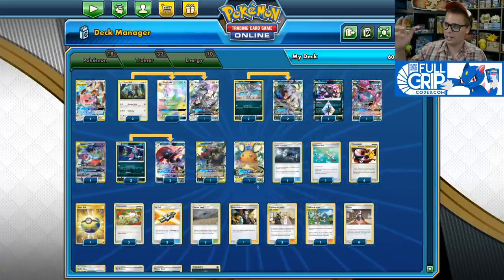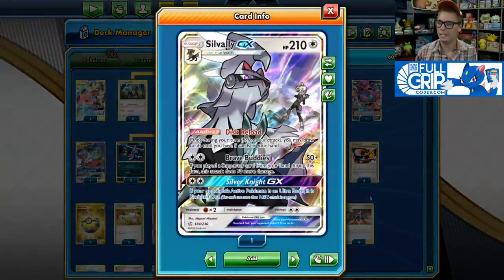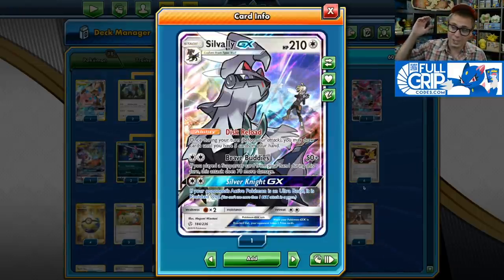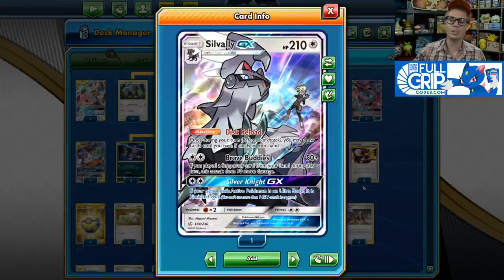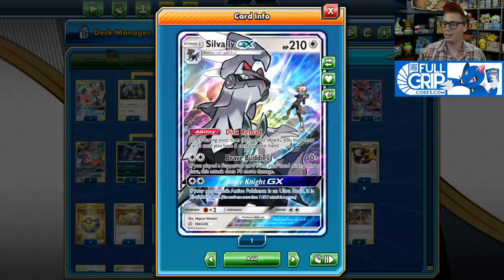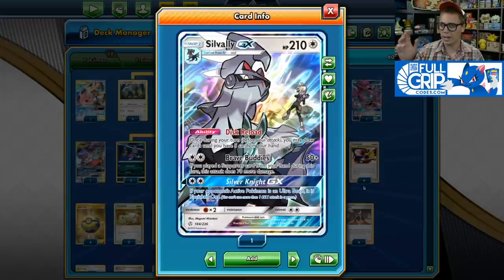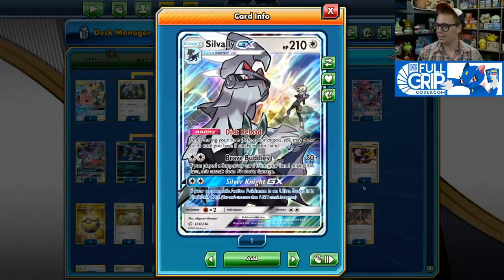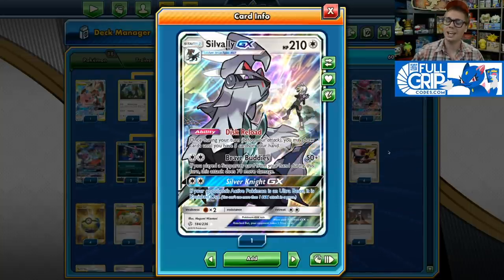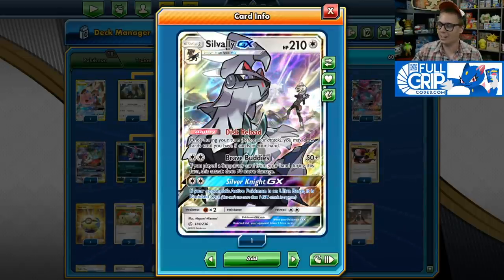Major props to Steven for a very cool list. This Dark Box list uses Silvally GX with the Disc Reload ability to fill your hand to 5 cards once during your turn. Silvally GX's ability is really powerful, and you actually end up using Brave Buddies way more than you'd think for just 2 energy. If you play a supporter from your hand this turn, you do 50 plus 70 — so 120 damage — which KOs a ton of non-GX threats like Bees, Jirachis, and the like.